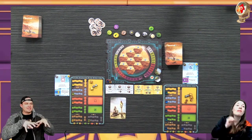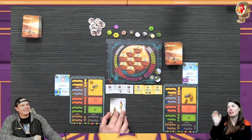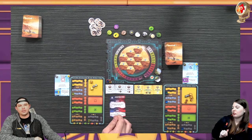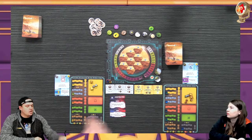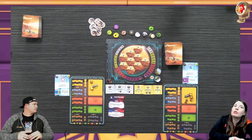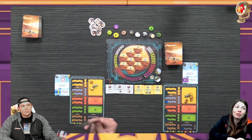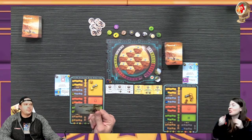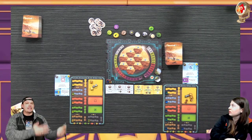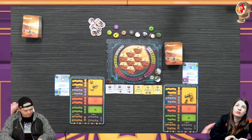We've already played this game - it expands exponentially. There are a lot of cards you can play so we want to be able to show table space and components. Then you would reveal your cards and those determine the phases that will be active for that round - you will not do a production phase unless one of us chooses production. The card you play gets set aside - you have to wait for it to cycle back.